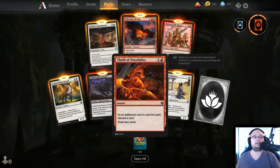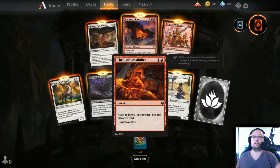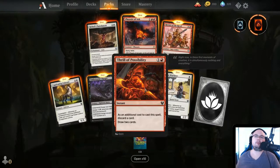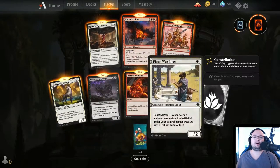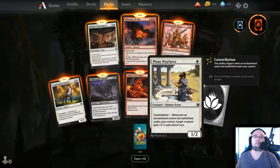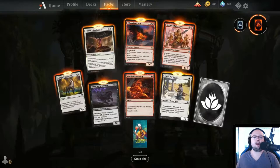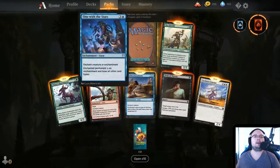Thrill of Possibility — 2 mana instant, as an additional cost discard a card, draw 2 cards. This is just a classic — it's basically a reprint. Pious Wayfarer — 1 mana Human Scout, 1/2, Constellation: whenever an enchantment enters the battlefield under your control, target creature gets plus 1/plus 0 until end of turn. This is actually a good card — I like it.